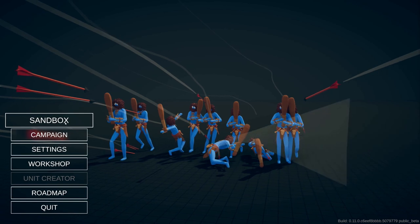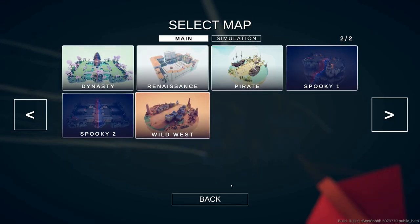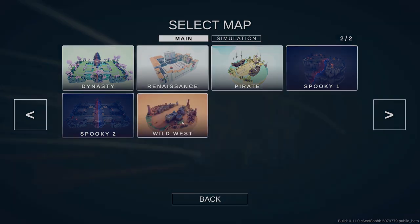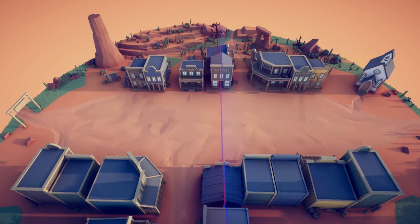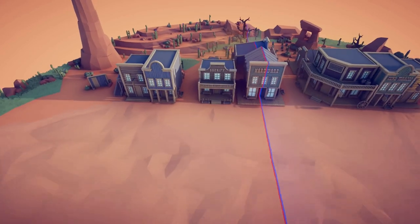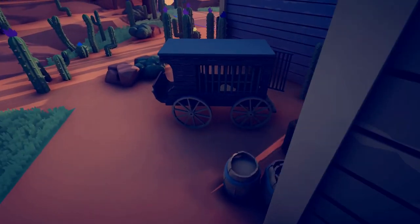To unlock these secret units you're going to need to head to the Sandbox, go to the Wild West map, free up your camera, and head behind the Sheriff's building to find a little prison cart.